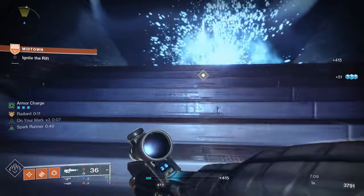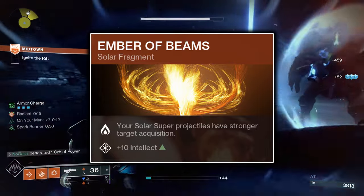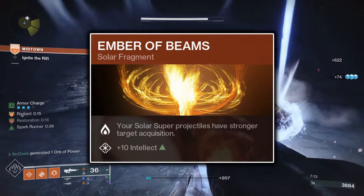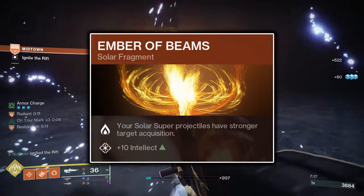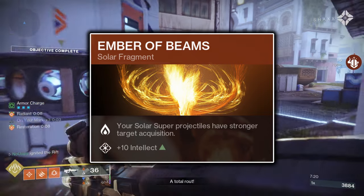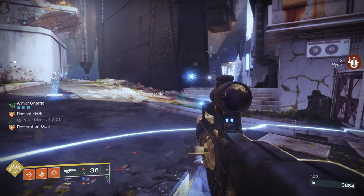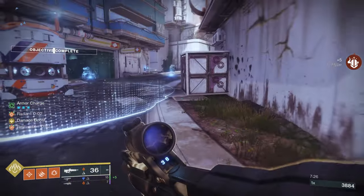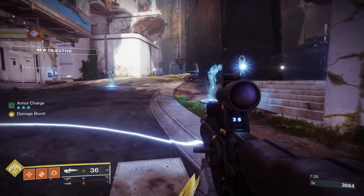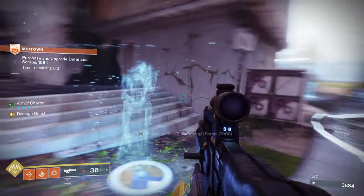As for those fragments, firstly, Ember of Beams will increase the tracking capabilities of your Blade Barrage projectiles, further increasing the likelihood of being refunded the maximum amount of super energy after having used your Blade Barrage. Additionally, Ember of Beams will increase your Intellect stat by 10 points, which is simply a slight increase to your Blade Barrage's passive recharge rate.